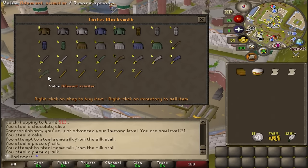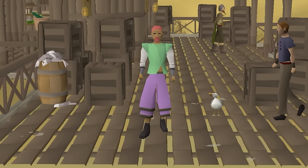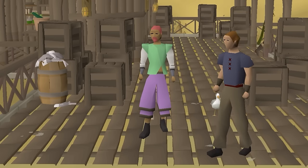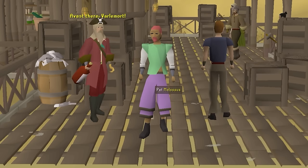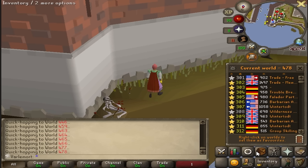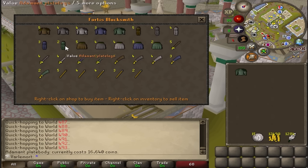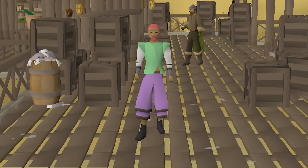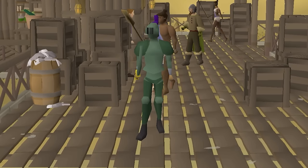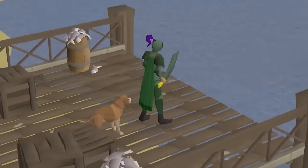I gotta buy this Addy Skimmy first — oh, it's only 2k? I thought it was like 7k. Wow, Varlamor rocks! Y'all are about to witness history: the first ever full adamant Varlamor-sourced adamant armor set. I collected and sold steel swords for about an hour and a half and got 27k — 16k for the plate body, 6k for the plate legs, and 5k for the full helm. Varlamor is stacked — best-in-slot armor for months to come.